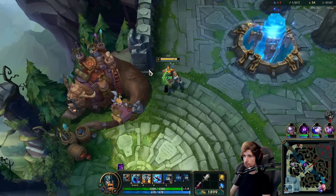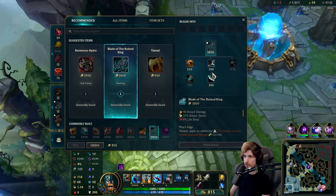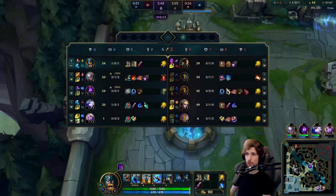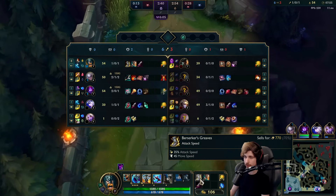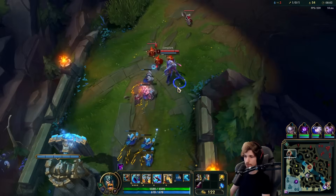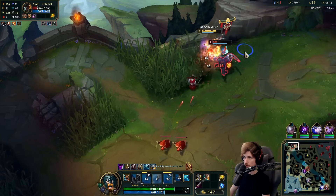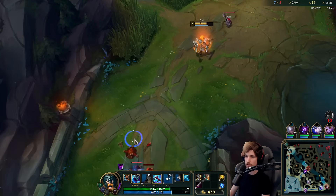We're going into Berserker's Greaves specifically — this is something you guys are not used to seeing. I'll show you why I'm doing this. I think I'll go into Stridebreaker. We already have a massive advantage over this Gangplank — we have way more farm. I'm building Berserker's Greaves because I have Lethal Tempo and I'm building into Stridebreaker and possibly Blade. With Berserker's Greaves I can run up to this guy super easily. It is so incredibly easy to win lane on Olaf. I am not joking — it is so simple.